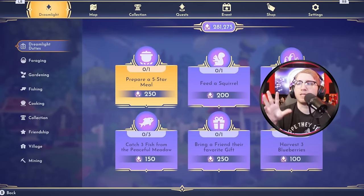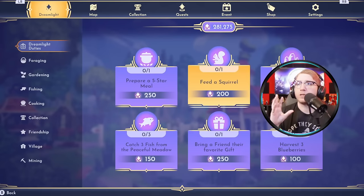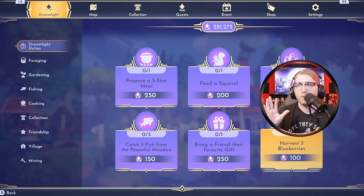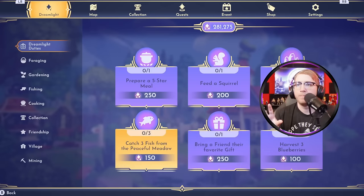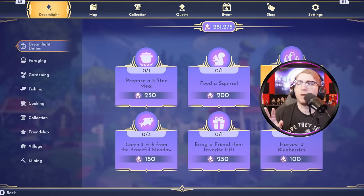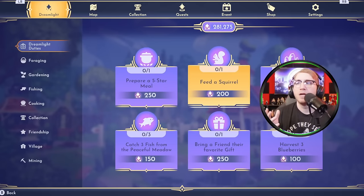So you want to be strategic when clearing duties — when you see cooking duties, maybe leave those alone until you can stack a few while you clear the others. New duties: cook a five-star meal, feed a squirrel, mine four rock spots in the Forgotten Lands, harvest three blueberries, give a favorite gift, and catch three fish in the Peaceful Meadow. We're not going to touch the five-star meal until we get more cooking tasks. There are two we can't do in our area: feed a squirrel and mine rocks in the Forgotten Lands. Let's start with those two.